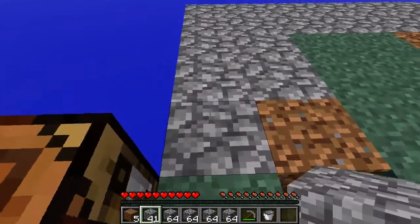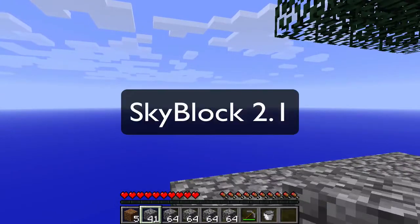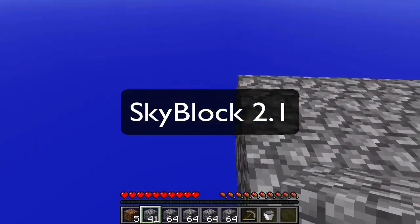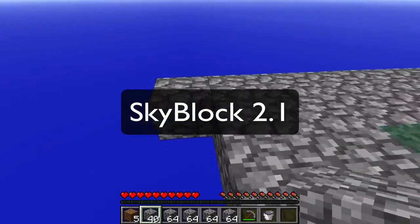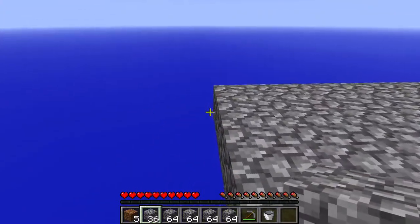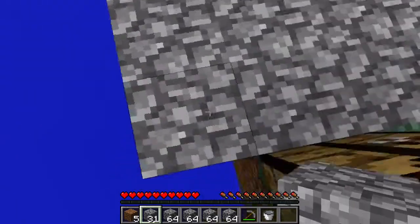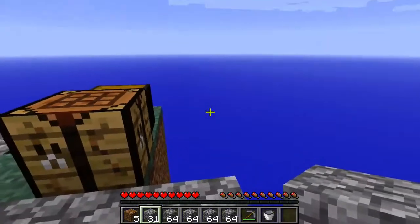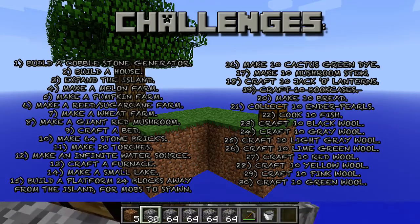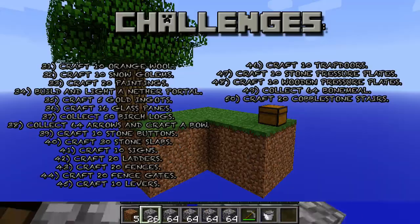I'll put the link in the description below, or maybe right here on the screen. Just click on here and you will go and download SkyBlock 2.1. There are also the challenges in there. I'll put the challenges on screen right now — okay, those are the challenges, page 1 and page 2.